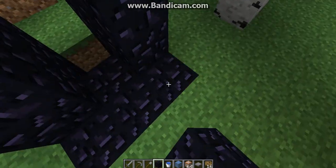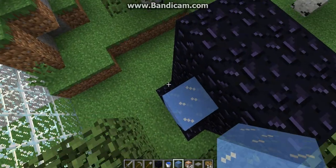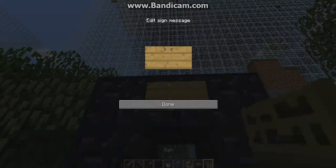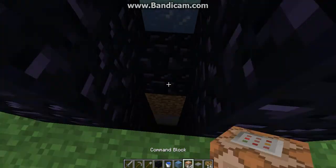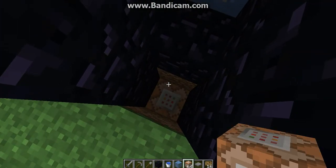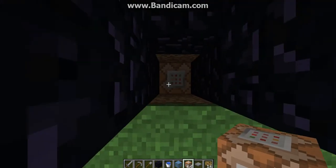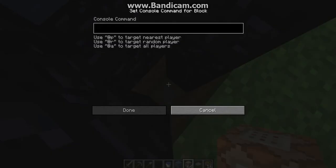Now here is a very important part: the command block. I'll put a sign up here saying 'to spawn.' Then place the command block down one block lower so that the water doesn't overflow it.